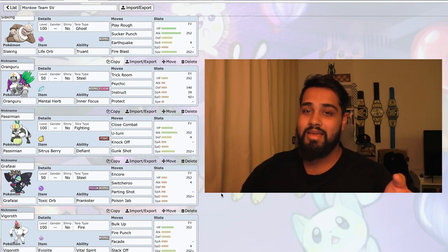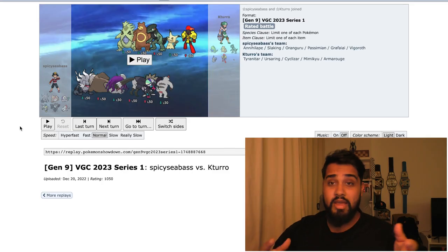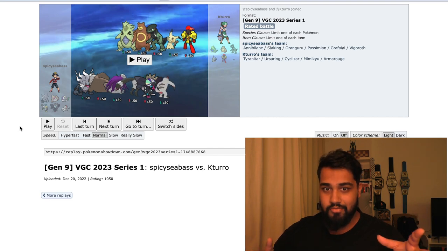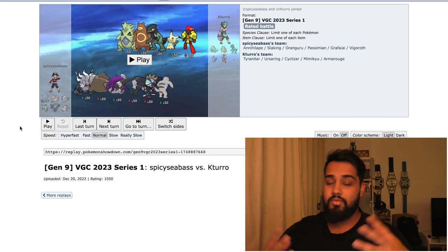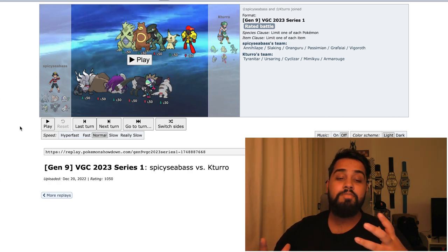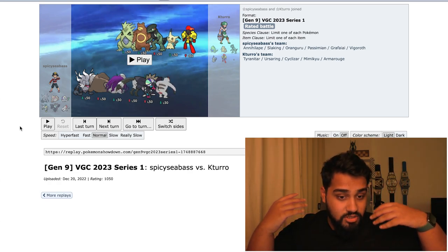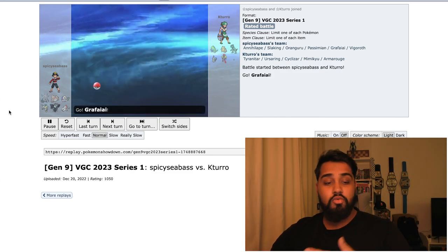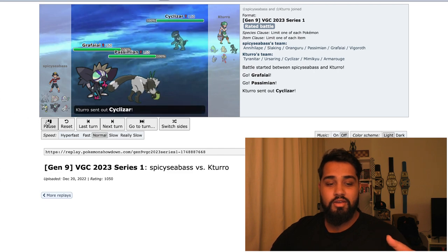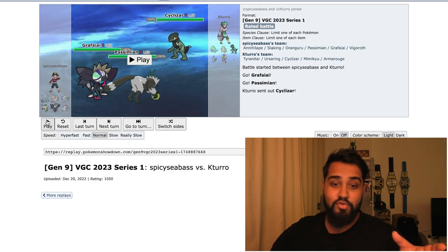Gonna have to do some tweaking before I make videos of me playing loads of fights. So we're here with the game that I actually won. As you can see, my opponent didn't bring the most competitive heavy team. There was some cool Pokemon here — Tyranitar is obviously one they brought. Ursaluna Ring is an interesting one which actually gave me some trouble. I lead with Grafaiai and Passimian. This was the first time I brought Passimian to anything, just to try it out.